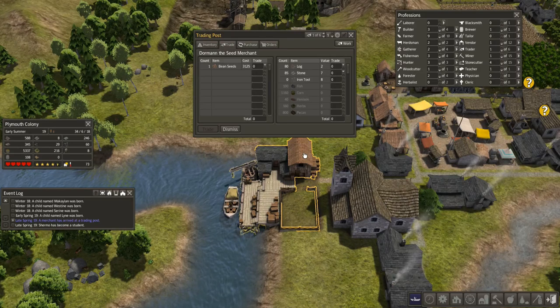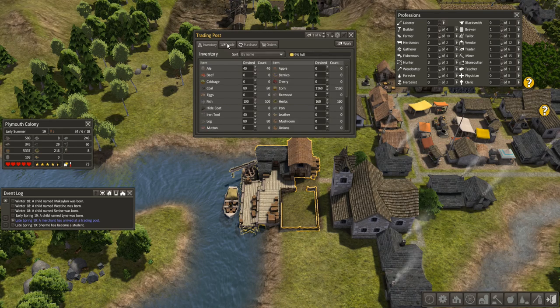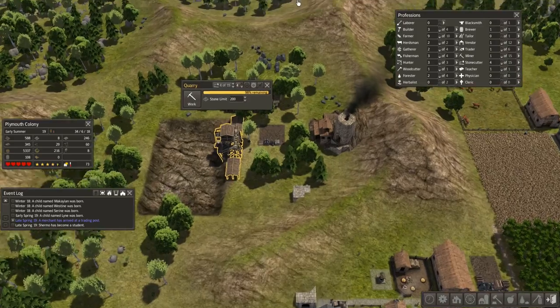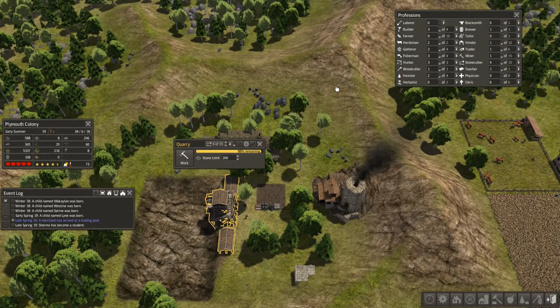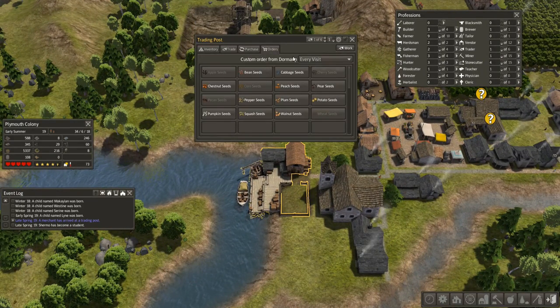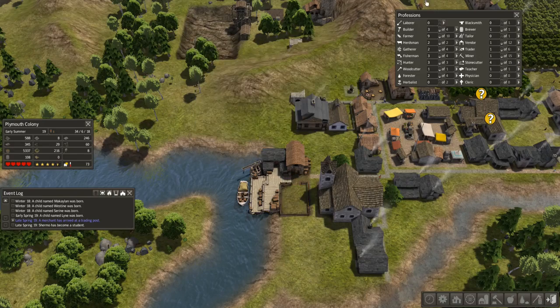Looks like we have some bean seeds available to us from a merchant. The problem is I'm a little low on some things and I'm not entirely sure I'll have anything to trade for those bean seeds. He won't take food, and he's not going to take ale either, so I'm kind of limited. I may not be able to trade for those bean seeds at the moment — not until I get my workforce up and production in large enough quantity. I'll make sure the orders stay for all the things we do need.